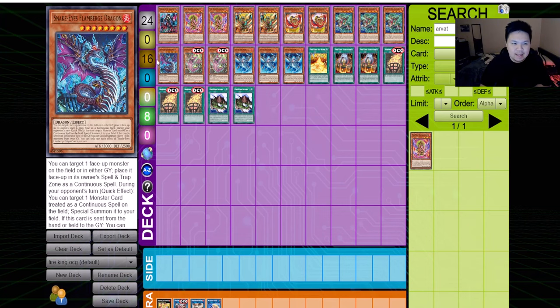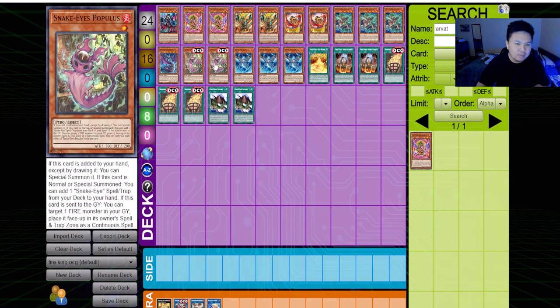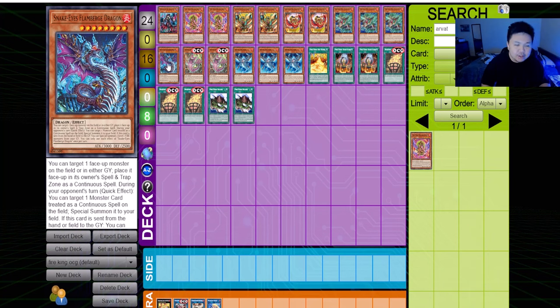Now for the Snake Eyes package. Snake Eyes Ash is the tour guide of the deck, but it's not good yet because we don't have Populace — Populace is like Fiendish Rhino Warrior for Unchained. When you normal or special summon Snake Eyes Ash, you can add one level-one fire monster, which will be Populace coming in February. When Populace is added to your hand, you can reveal it to special summon it, and it searches a Snake Eye spell or trap — the Sinful Spoils card — getting you into Ponix and further combos. The deck becomes much more consistent with Populace.